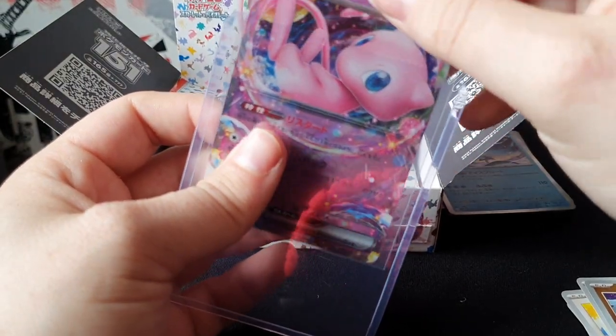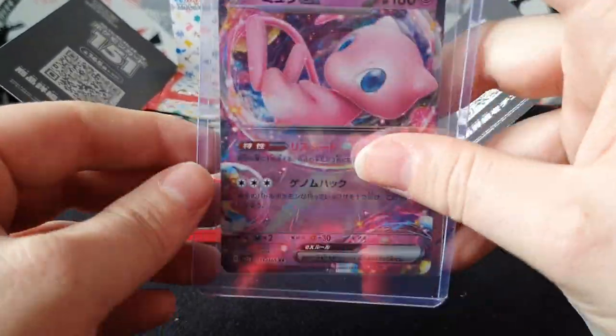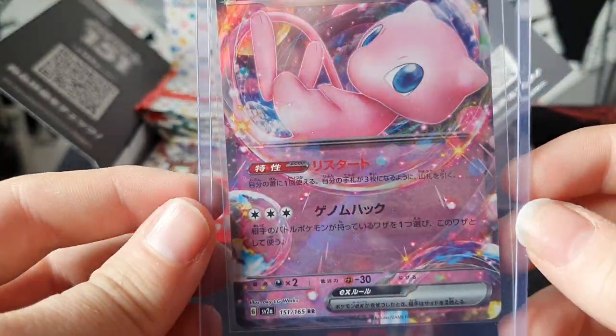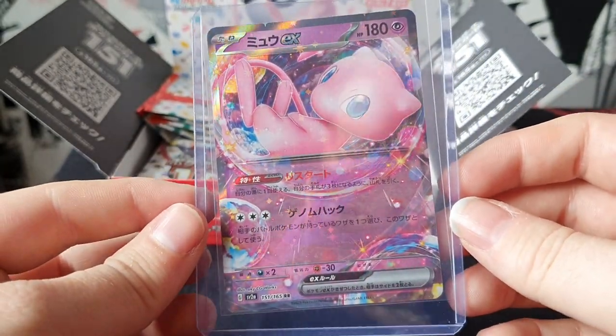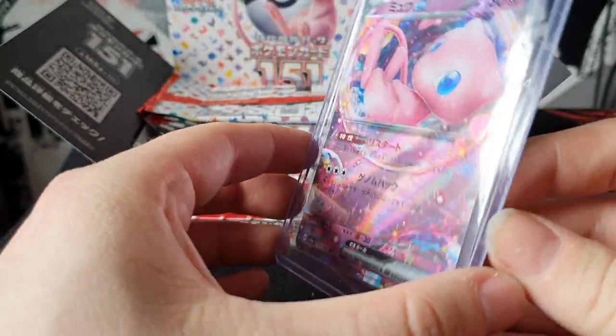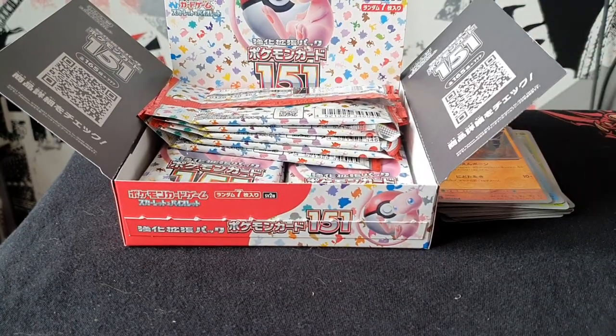There we go, all nicely sleeved. Little baby Mew, all sparkly, Mew EX - not bad for our first full art pull.